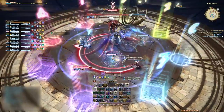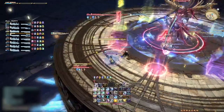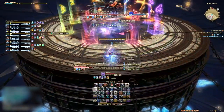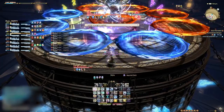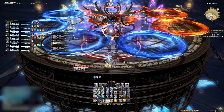Specific gear sets require different food, so make sure you're using the right one. Potions are based on your job's main stat. For myself as an Astrologian, or any healer, it would be a tincture of mind. Tanks will most likely use a tincture of strength, and DPS jobs will be using tinctures of dexterity, intelligence, or strength.